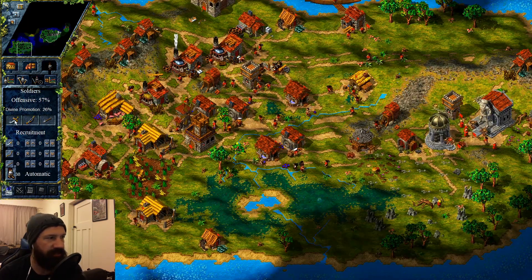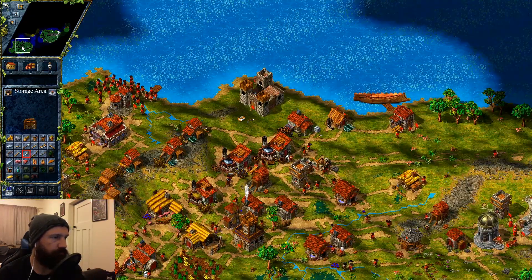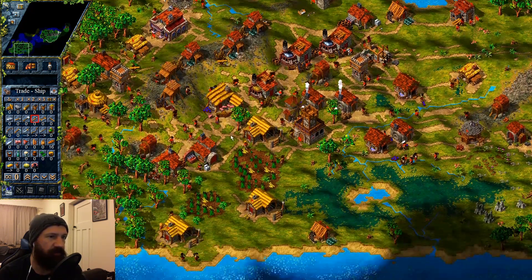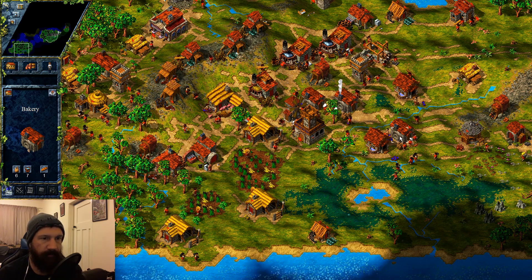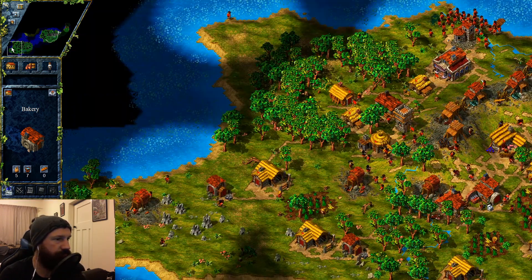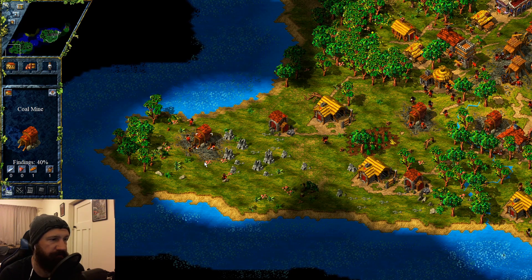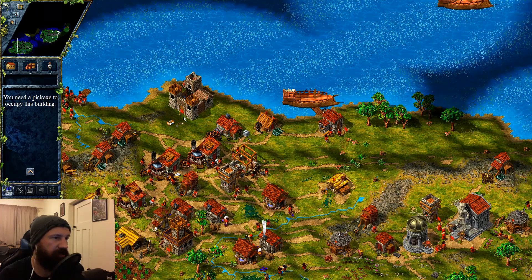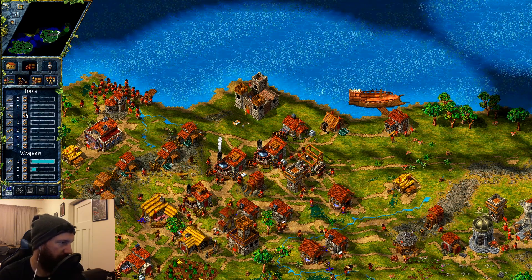Alright, the promotion's nearly there — we kind of want to start getting really good soldiers and we'll start pumping them out. These guys are transferring a lot better now. There we go — we're getting a lot more bread now, that's probably why it's amped up. Especially that one over there — that was actually a really good coal mine.